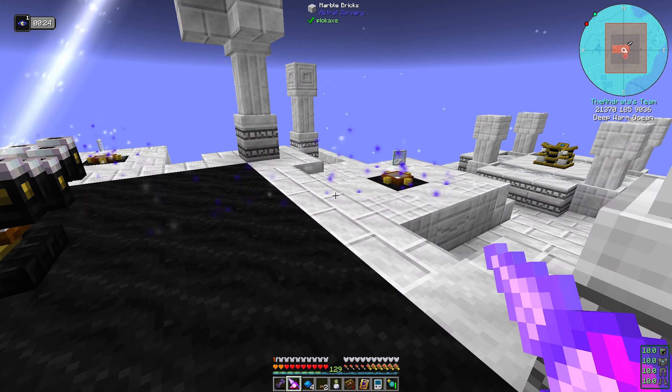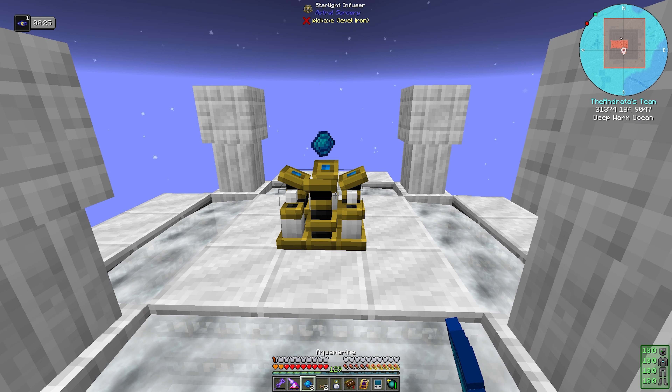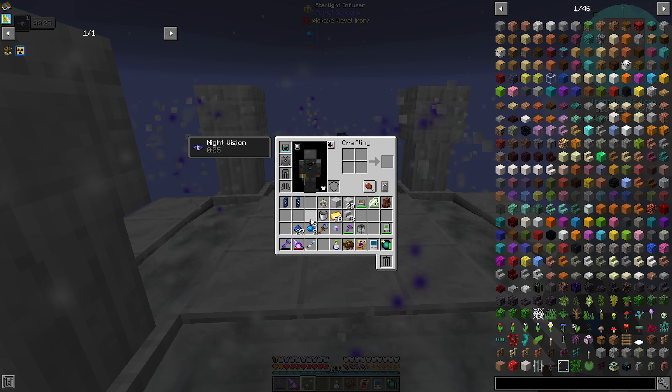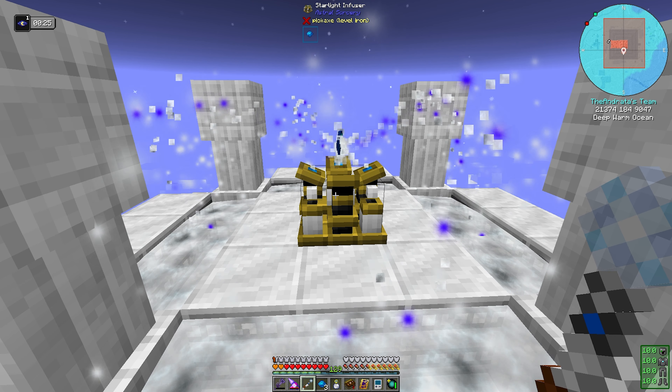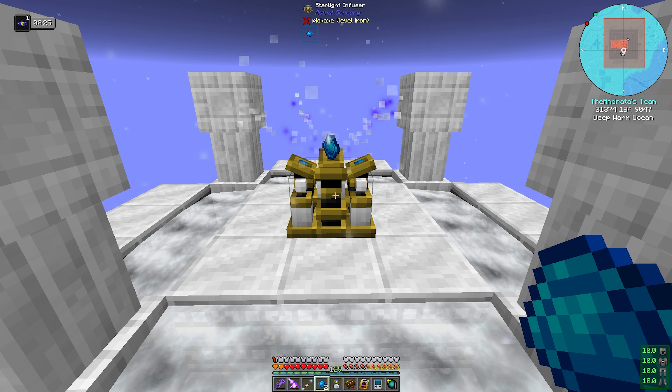I forgot about the radiant gems and should have made them ahead of time. So let's go ahead and get those. This is a good time to take a moment to pause. We still need four of these, but we're going to go ahead and make this containment chalice first before we get the ritual going on. I'm tired of having to fill this with starlight manually.